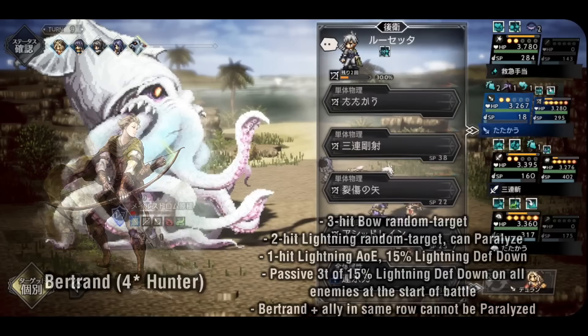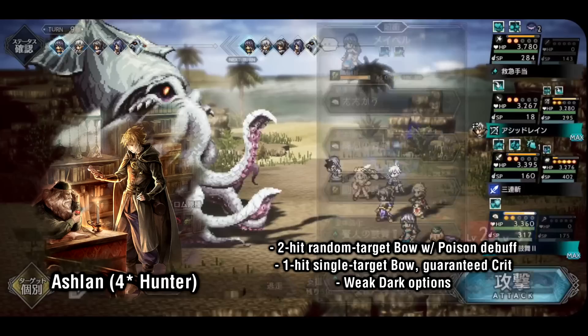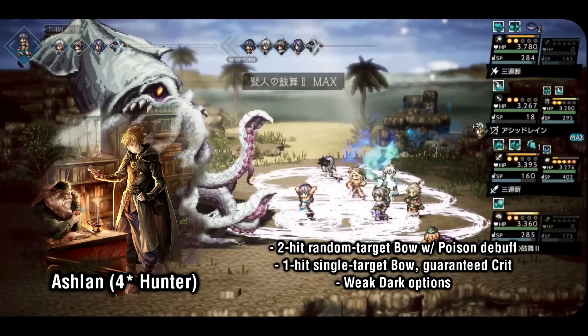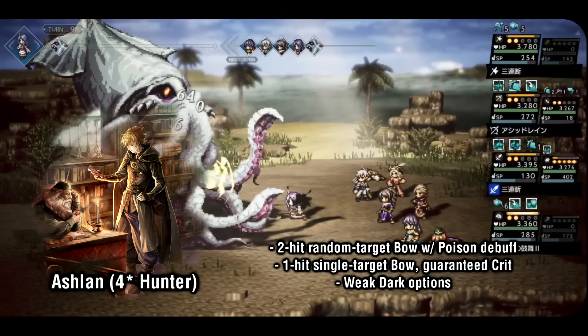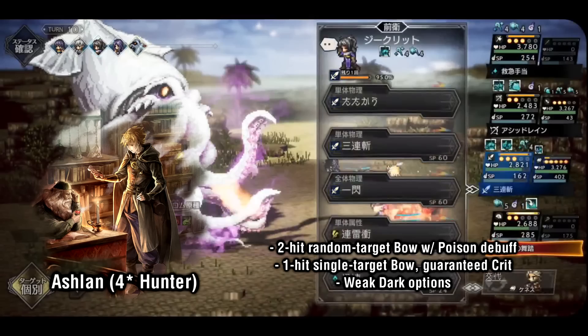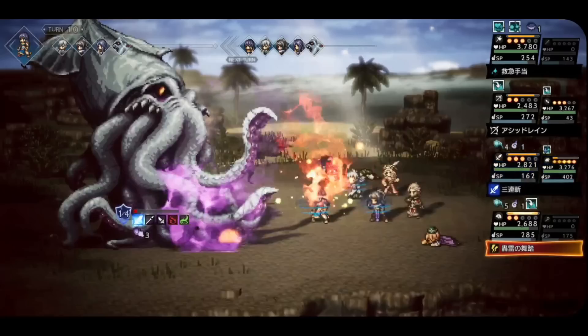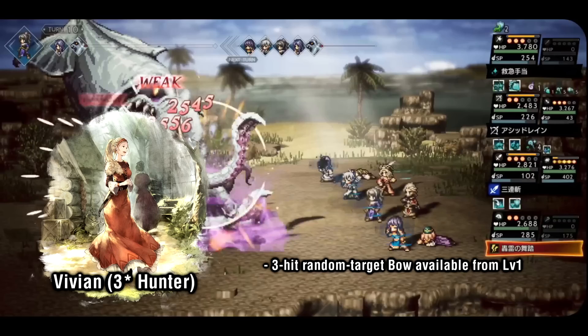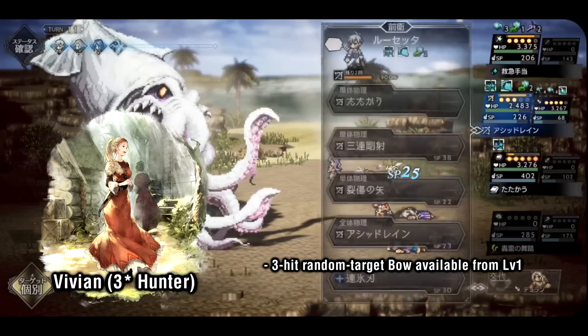Finally we have Ashlyn. His main multi-hit option is a 2-hit bow random target that has the chance to inflict poison. Like bleed, poison damage may be respectable early game but falls off hard later on and becomes an enabler for bonus damage on certain future units. Ashlyn's overall gimmick is crit — having skills that deal guaranteed critical hits, buffs that increase all front row allies' critical hit chance, and a passive that increases crit damage by 20% for both himself and his row partner. Before we move onto the clerics, there is actually one 3-star unit I'd like to highlight: Vivian, who starts with 3-hit random target bow by default.